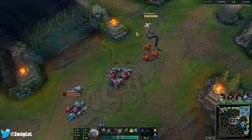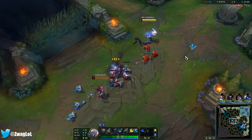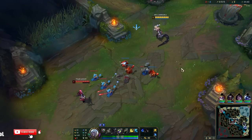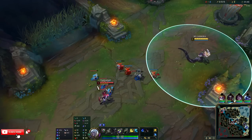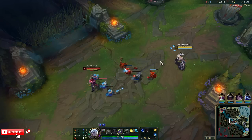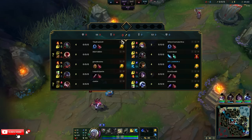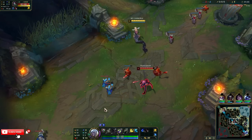We're going to go Ludens into Cosmic Drive second — that gives like a mini Phase Rush on it too. Third item we're going to go Rylais so we can slow enemies, and we also get speed from the Rylais from Approach Velocity. After that we're going to go Dead Man's because that has stacking move speed that only ends when you auto attack somebody, which we don't do too much.